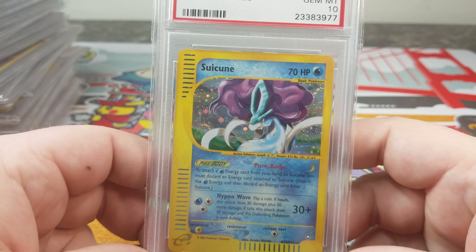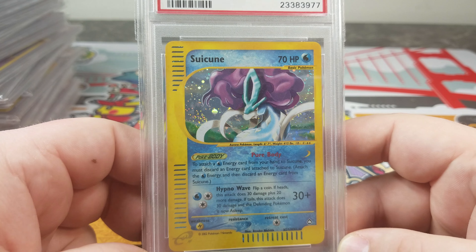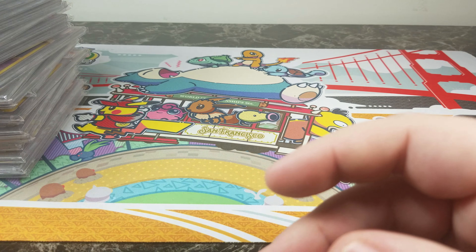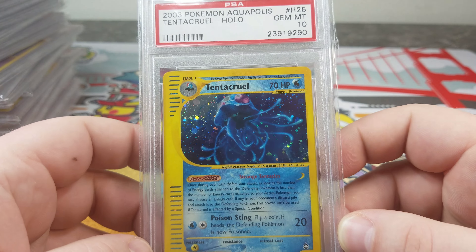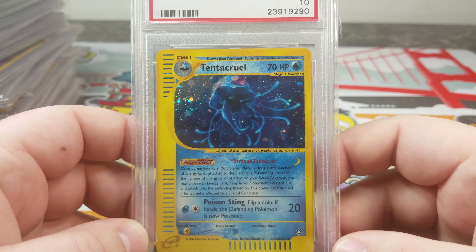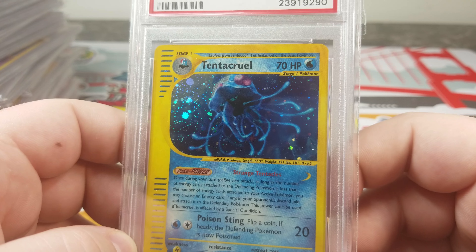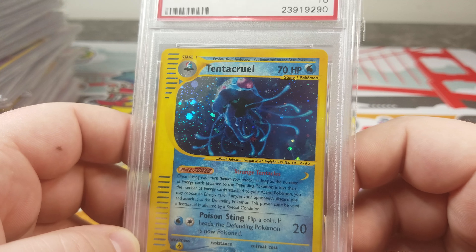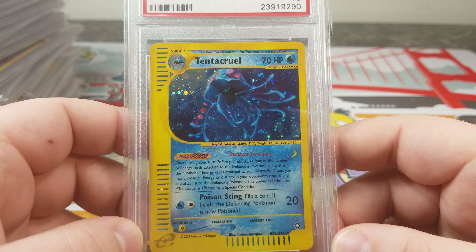Another legendary — the almighty Suicune. Don't want to come across him in the wild. And Tentacruel — I love the blue. All the tentacles — I feel like every time I see something like this, I always count how many tentacles there are. There are definitely more than eight.